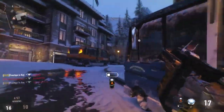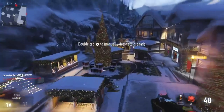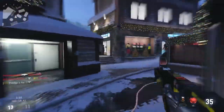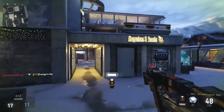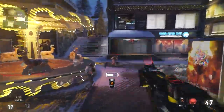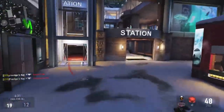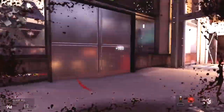I would say go with the extended magazines and the advanced rifling — that's what I'm using in this particular gameplay. Otherwise, the rest of the attachments seem pretty dull and not really beneficial. You could use a parabolic microphone to your advantage, but how much are you going to be staring at the minimap? You're going to be more focused on what's happening in front of your face. Same thing can be said with a tracker — if you hit somebody with this weapon, one bullet's going to mark them and they'll be on the minimap, but you're paying more attention to what's directly in front of you rather than your minimap.